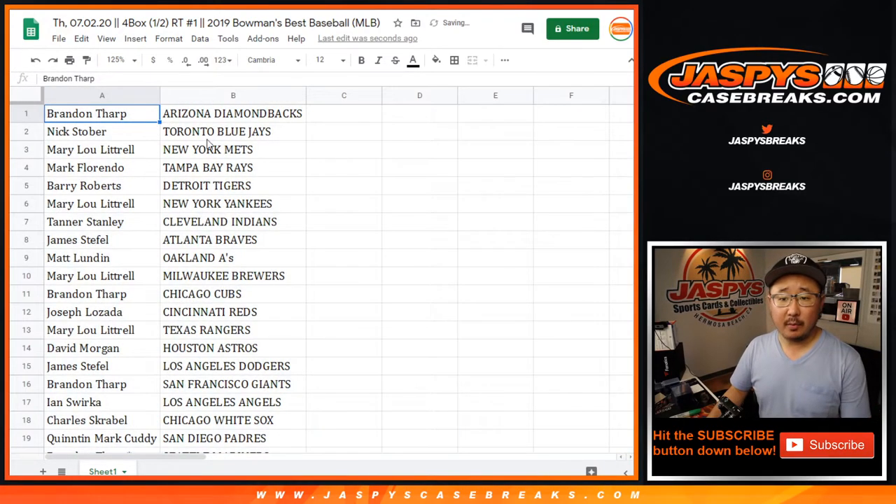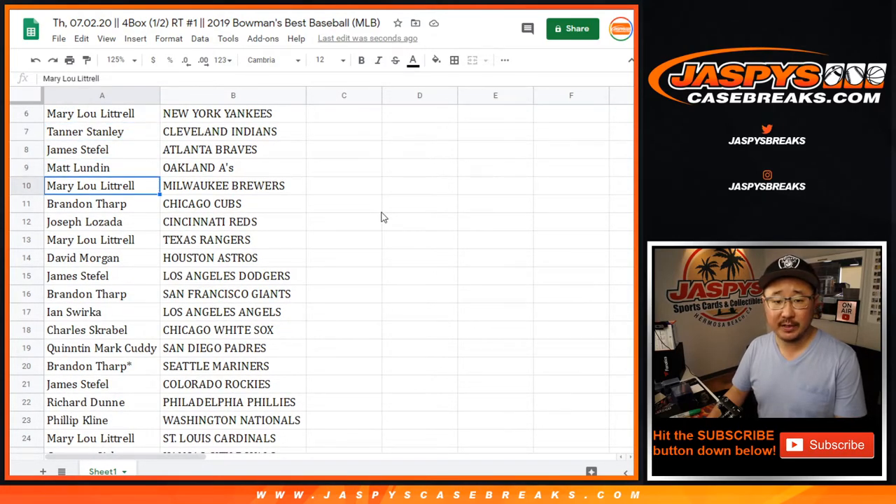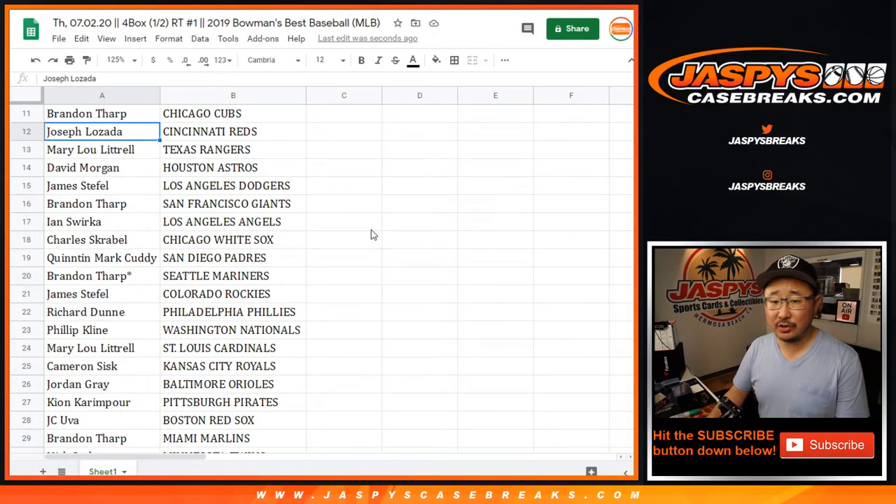Brandon with the Diamondbacks. Nick with the Blue Jays. Mary with the Mets. Mark with the Rays. Barry with the Tigers. Mary with the Yankees. Tanner with the Tribe. James with the Braves. Matt with the A's. Mary with the Brew Crew. Brandon with the Cubbies. Joe with the Redlegs. Mary with the Rangers. David with the Strohs. James with my Dodgers.